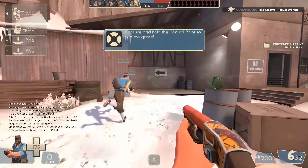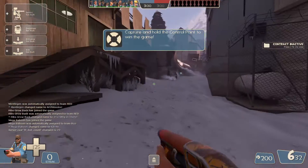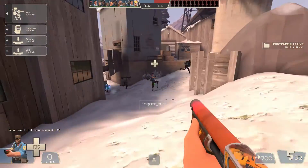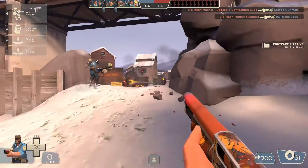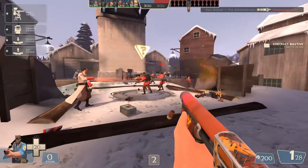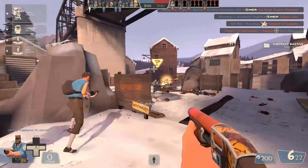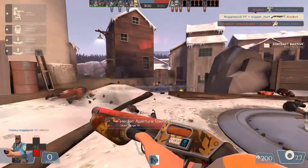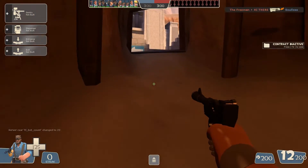You're probably wondering: what's this thing? What is this? What does this do? I'm about to explain — this is the shotgun. It does a significantly good amount of damage and it is a primary weapon for the engineer. It is basically a way of playing engineer without using your sentry gun. That's what the shotgun is.